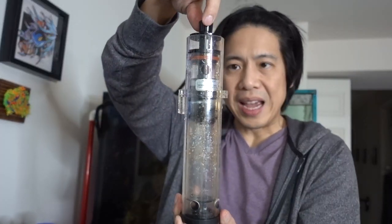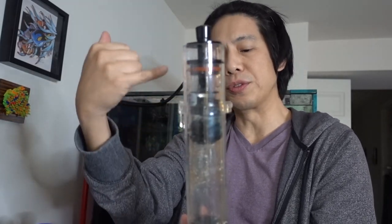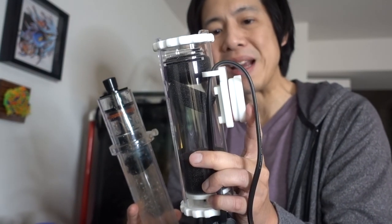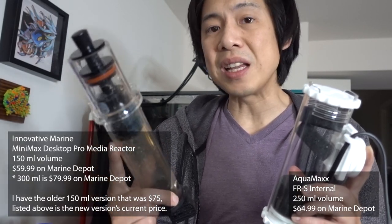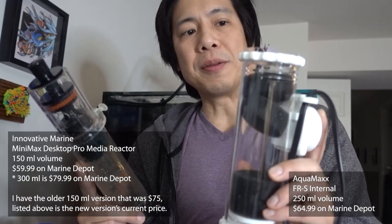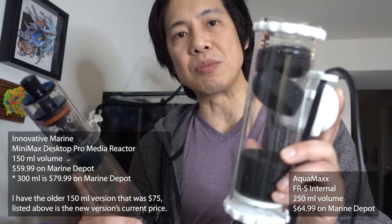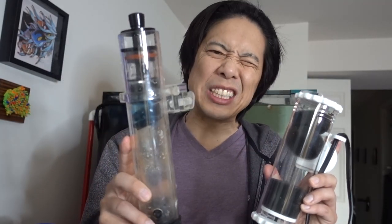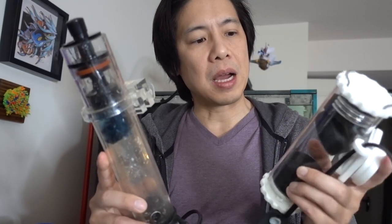Between these two media reactors, I do feel like the Innovative Marine one is a bit more feature-rich and I do like it. However, in terms of sizing, I like the size of the AquaMaxx — it fits my needs, it's a little bit shorter and fatter so it holds a little bit more media. I like the fact that I can move it up and down with the magnetic mount, even though there is that underlying risk of the magnet going bad inside the tank. But either way, both of these media reactors are fantastic. It's just that for the spacing, AquaMaxx wins out and I want to give something new a try. The Innovative Marine media reactor is much more refined with a lot of nice features, but also a little bit more expensive.